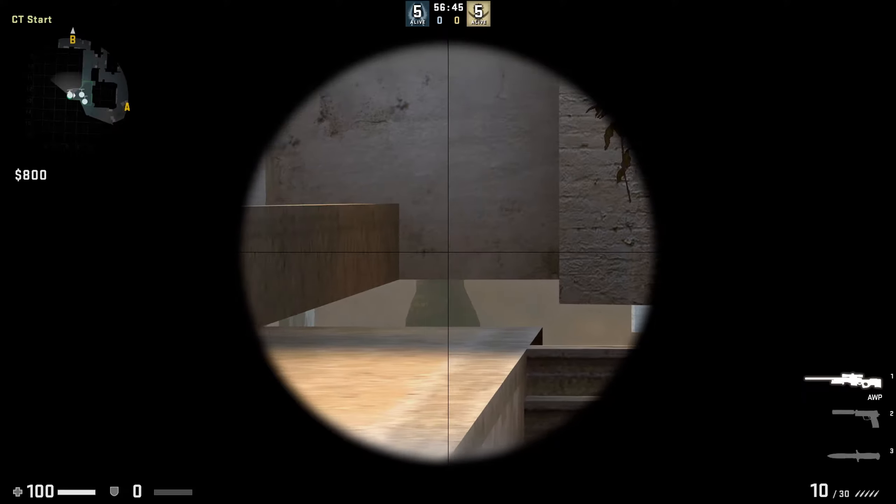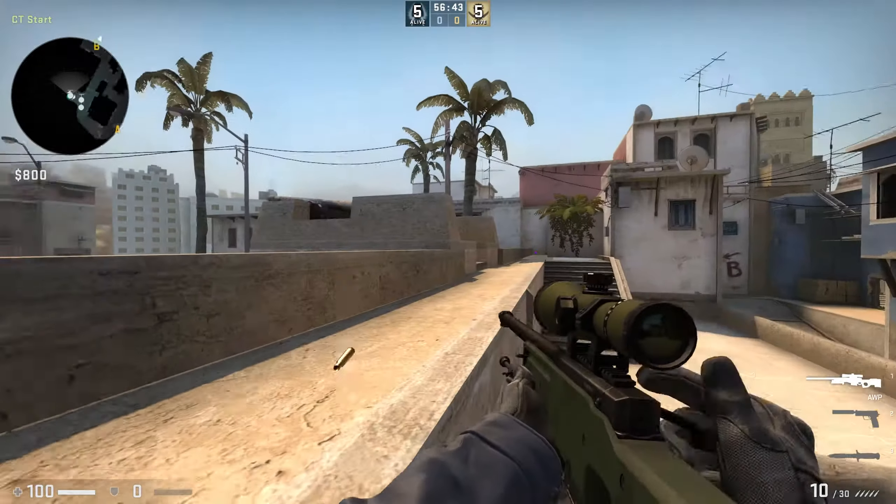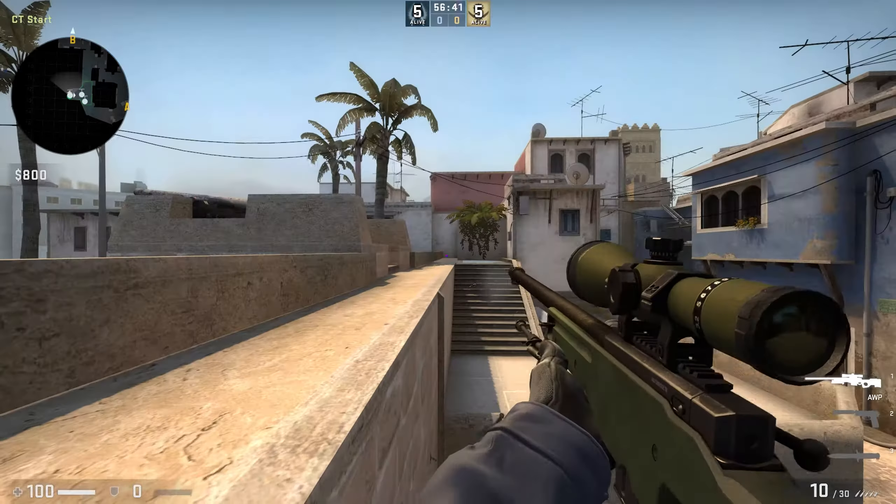Make sure one of your teammates jumps on the corner of the car in CT spawn. The other teammate should jump on his back, and you should jump on top of the second teammate.